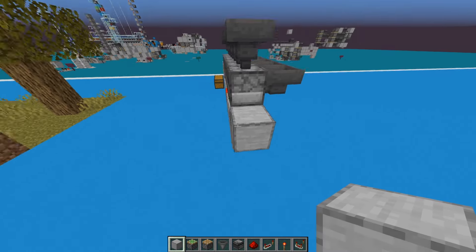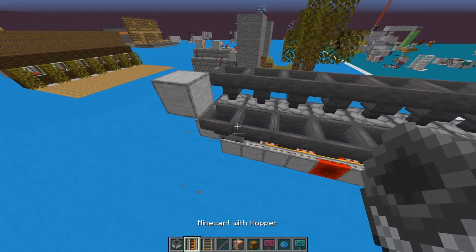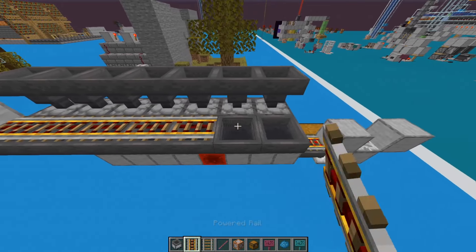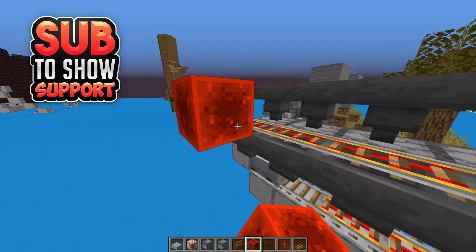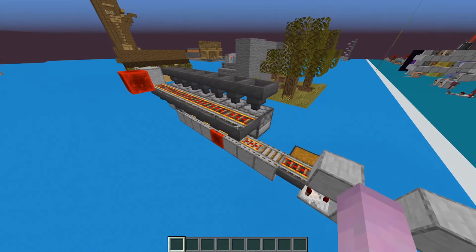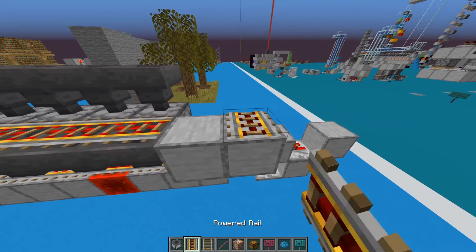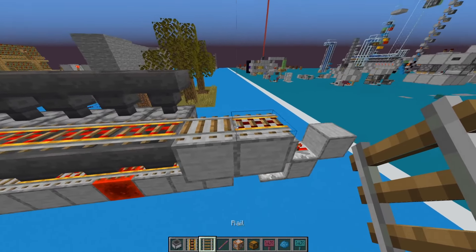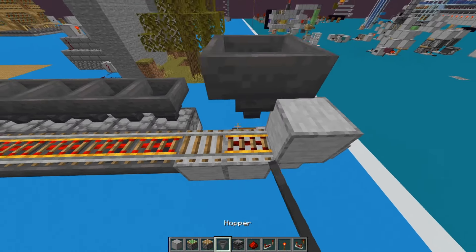Now we need to cover the furnaces and hoppers. Place three, four, five, six, seven — one, two, three, four, five, six, seven hoppers. Hoppers pointing into the back will put stuff in the bottom; hoppers pointing into the top will put stuff in the top. Put a block right here and then cover these in rails.